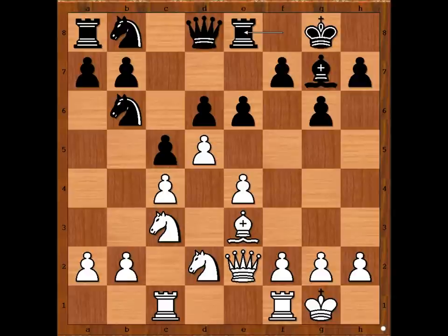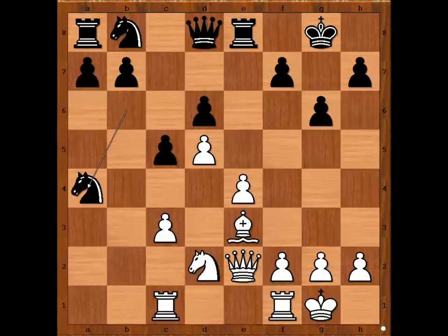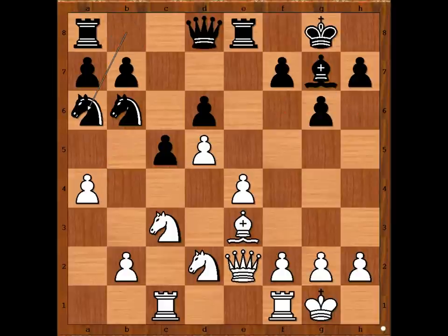Rook to e8. White to move. This is a very interesting moment of the game. Tamanov played a4, tempting black to win the pawn on a4. After e takes on d5, e takes on d5, knight to a6 — Ljavdansky decided not to take the pawn. If bishop takes on c3, pawn takes bishop, and black wins a pawn. That is what Tamanov had in mind. Black is a pawn up, but there are weaknesses on dark squares around the black king.